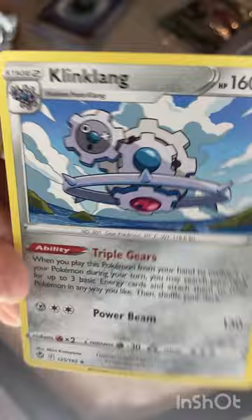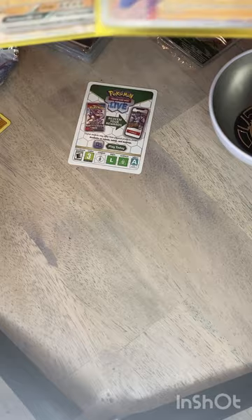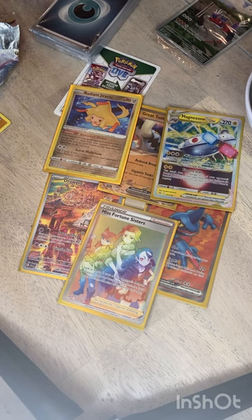Let's recap all the hits: we got six hits total — the Drowzee AR, the Toxicroak EX full art, the Great Tusk EX, the Radiant Jirachi, the Magnezone V-Star, and the rainbow rare Trainer Misfortune Sisters. That's it guys, thanks for watching — hope you have a good day, make sure to like and subscribe.